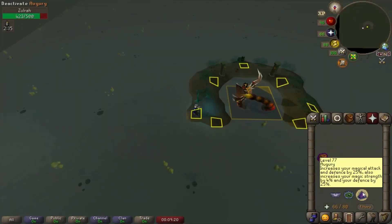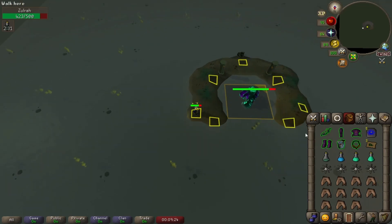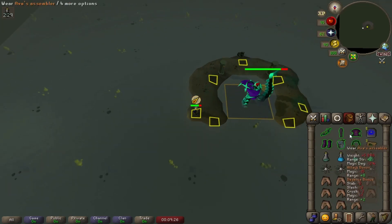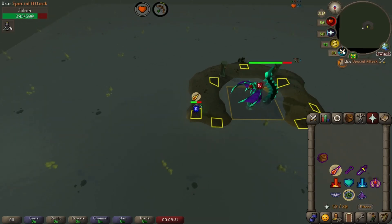If you're trying to learn a boss independently, you can mark tiles yourself. It's great for when you work out safe tiles during certain phases or attacks, or if you've got an optimal place to stand to minimize damage received or maximize damage dealt.